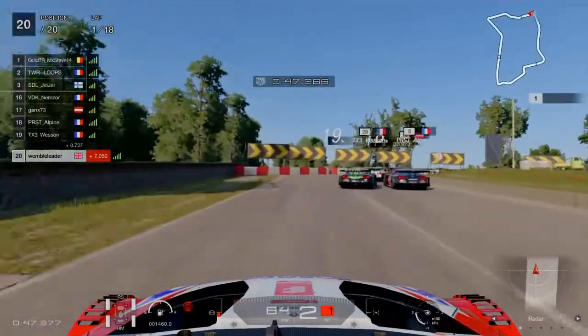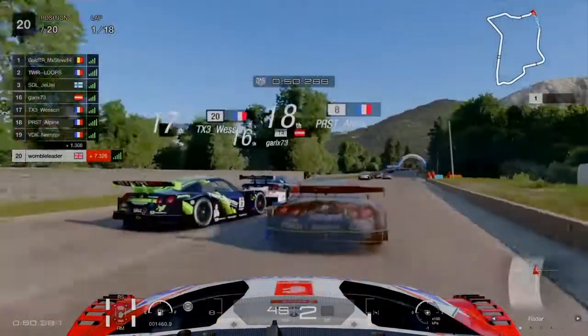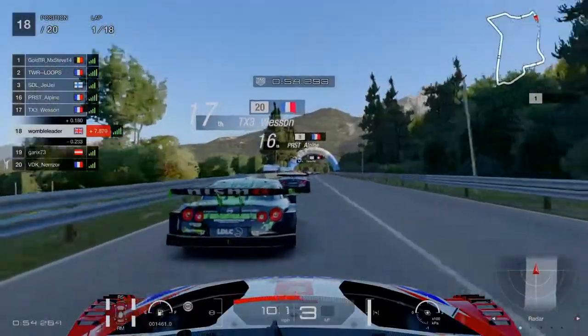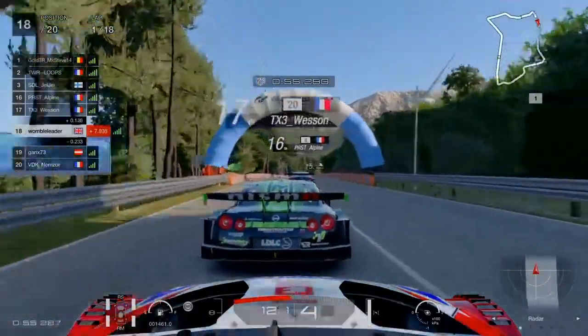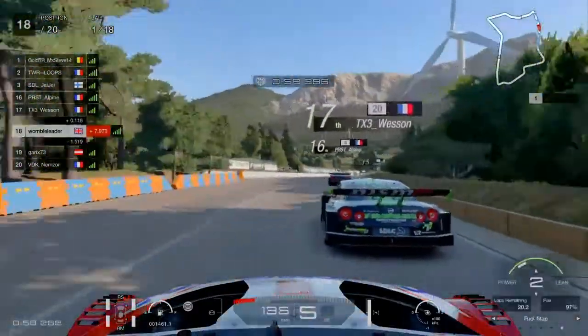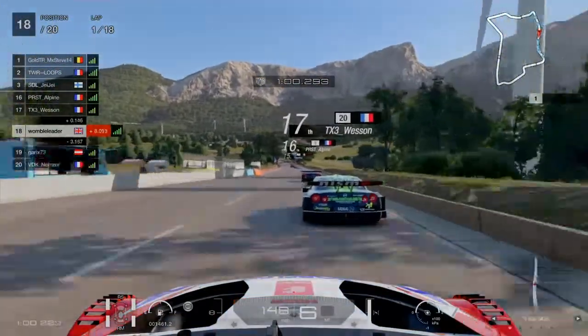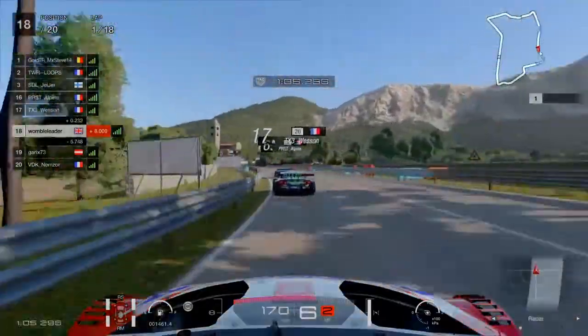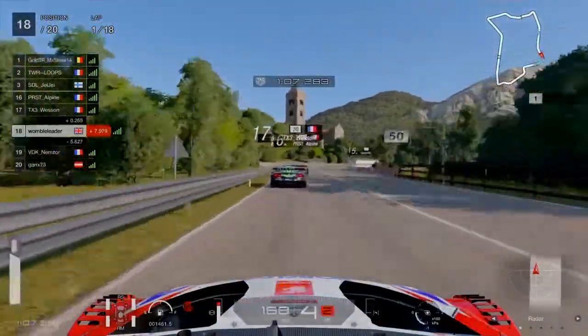Things are starting to get a little bit messy here into Turn 5. We've got a car that's spun in front of us and another car slow to the right-hand side, so two positions made up nice and early. We change the fuel mix to 1, getting a lot of that fuel saving done in the early stages.